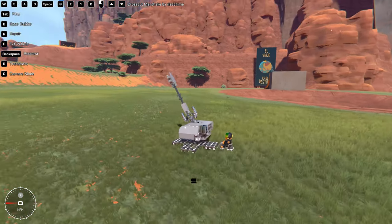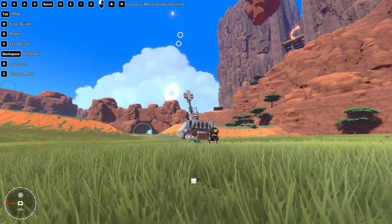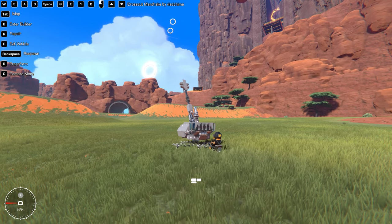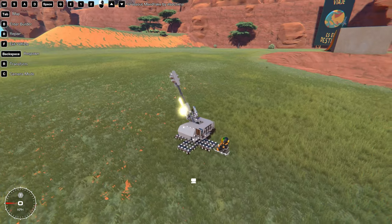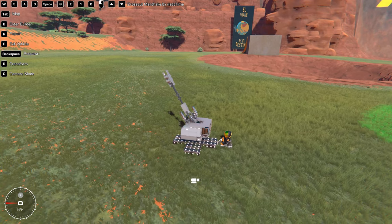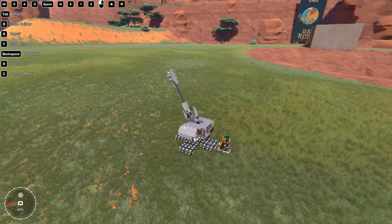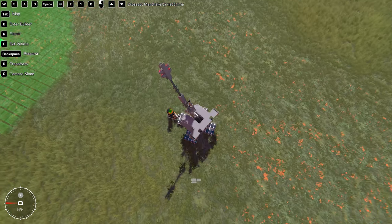Space does a recoil effect, Q and E are for rotating, and clicking fires two shots — but the Mandrake in Cross Out fires six shots. Pressing click and space together gives the recoil effect. He tried his best; I believe there is a way to do it automatically but I'm no Trail Makers expert either.